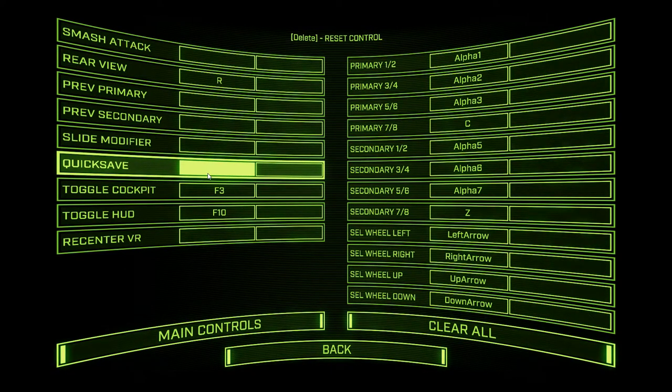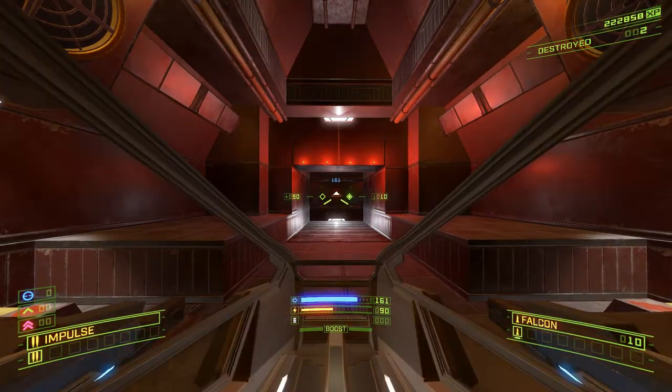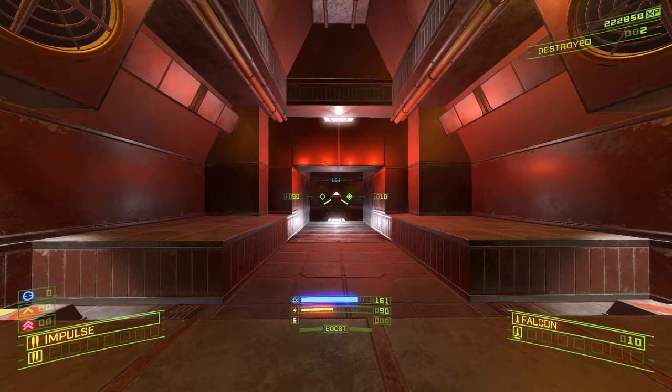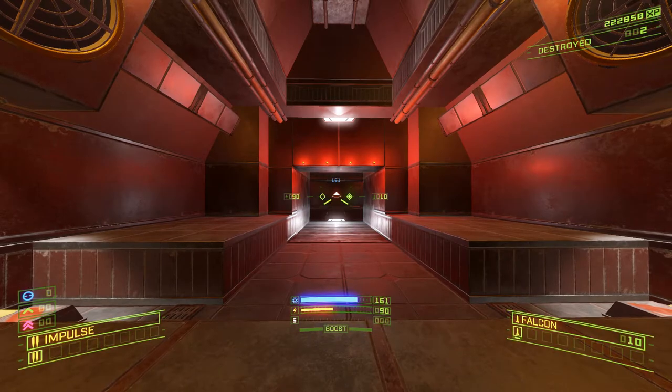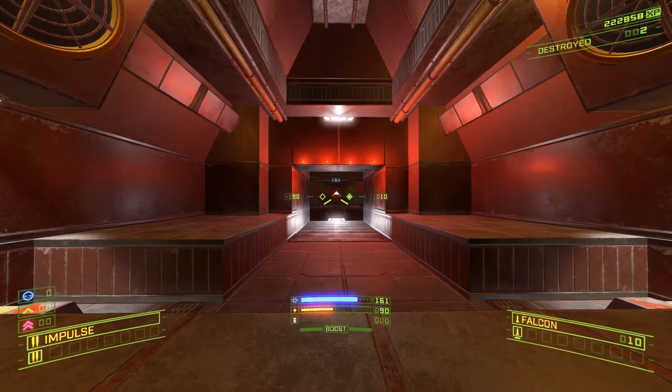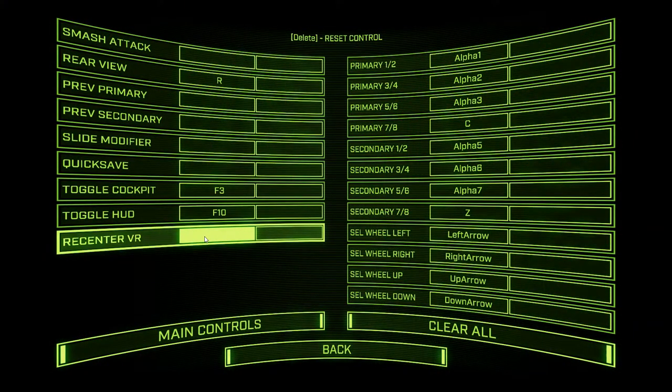Quick save: very helpful to have bound. Toggling the cockpit — you can turn the cockpit on and off with this button instead of going through the menus. You can also fly blind: you can turn the entire HUD off by pressing this key. It's really cool to do challenge mode runs without a HUD — it's scary, honestly. For VR players, it just sort of takes the current position of the headset and that becomes the new center of it. So it's good to have that bound if you've got one of those fancy VR headsets.